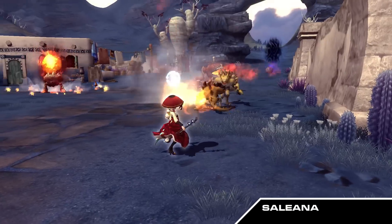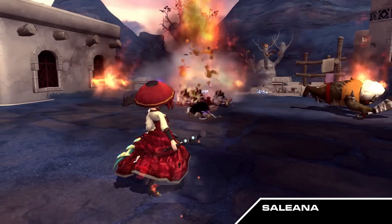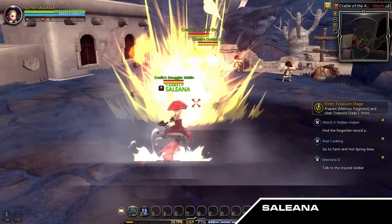Next, we have Selena. When either Flame Spark or Phoenix Storm are used, Fireball EX changes to Instant Fireball, which immediately activates the skill at the third level.